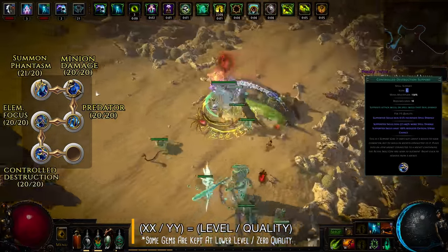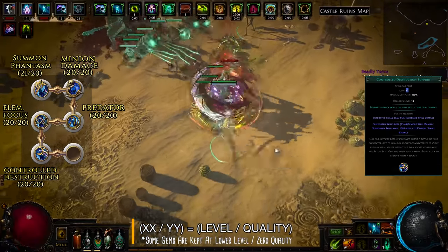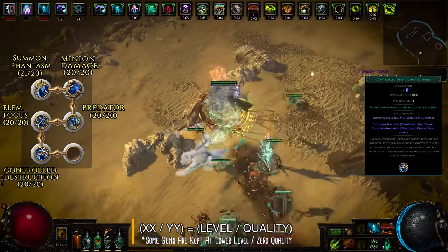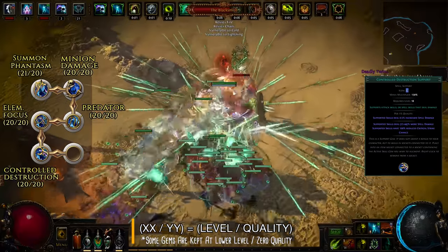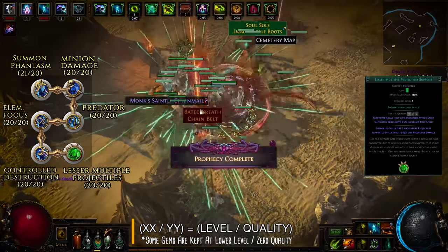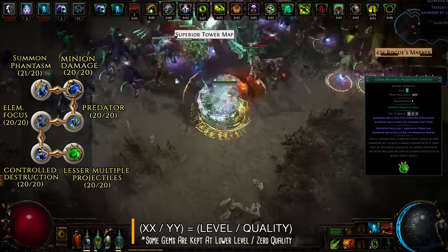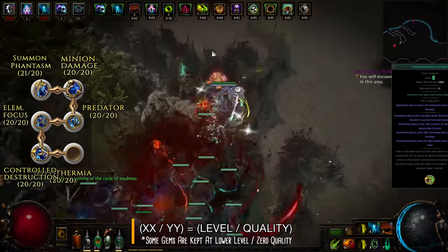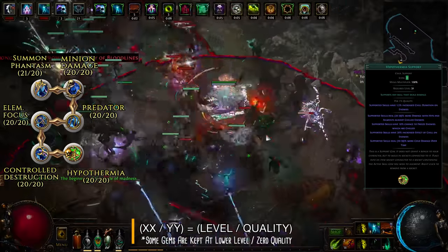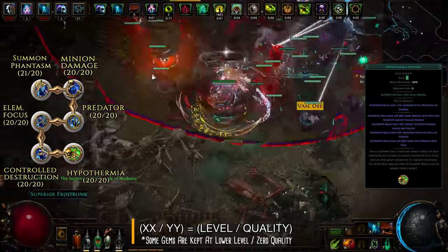Next two supports, Elemental Focus and Control Destruction, increase the elemental and spell damage dealt by your phantasms, while preventing them from applying elemental ailments and lowering their crit chance. Neither downside is significant — phantasms have an abysmally low critical strike chance already, and that would also make applying any ailments unreliable. Finally, the last support gem is Lesser Multiple Projectiles — since your ghosts are firing spell projectiles, it makes sense to increase their number to make map clearing much smoother. However, against any endgame boss I swap this gem with Hypothermia, which takes one second and will increase your damage by about 40%. Hypothermia adds tremendous extra damage against chilled targets, and while your phantasms cannot chill, the build uses Skitterbots' aura to take care of that.